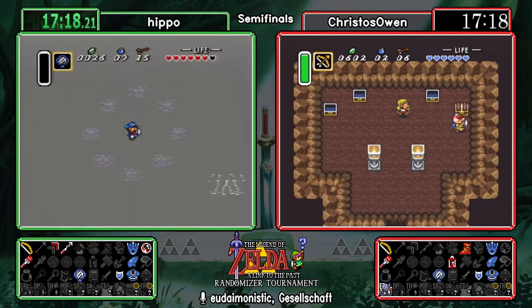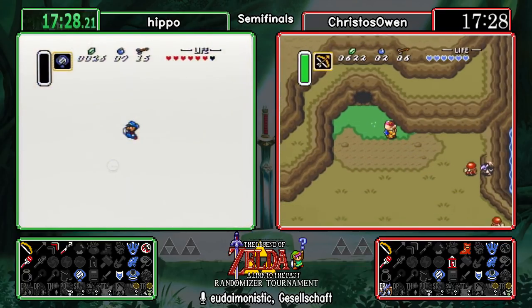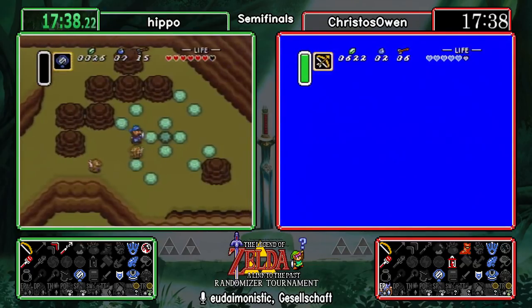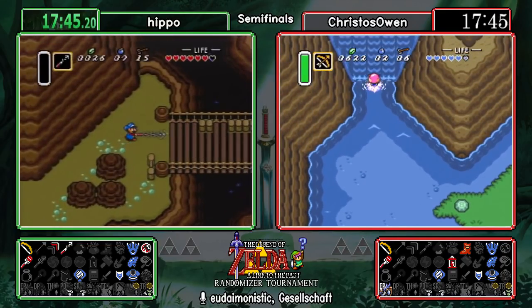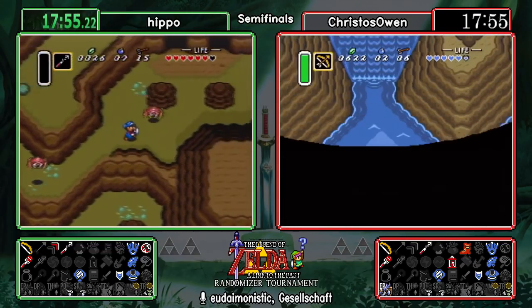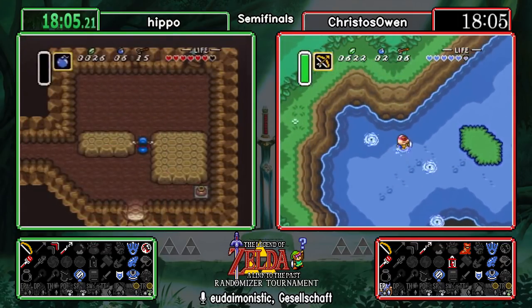It's time for our first look at the dark world — we won't see Hippo's dark world bunny sprite. We have three pendants: Turtle Rock, Palace of Darkness, and Swamp Palace — the rest are crystals. You need all seven crystals to open up Ganon's Tower, but because items can be anywhere, what you're looking for might be in a pendant dungeon. So even though Swamp Palace is a pendant and you might never have to go in there, you may in fact have to. The King Zora item — in the vanilla game that's where you'd find flippers.